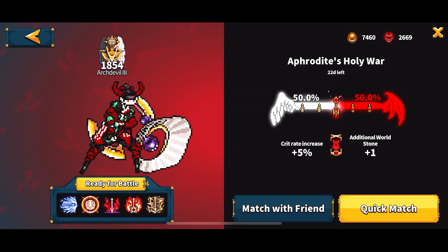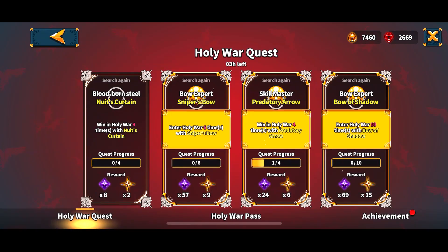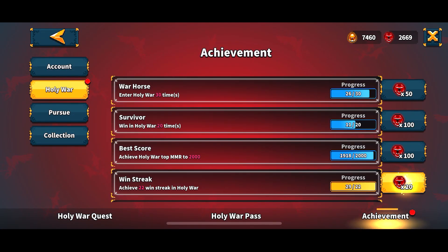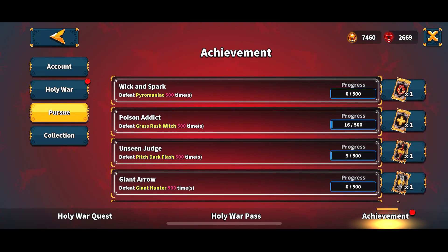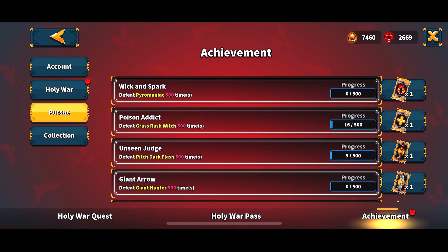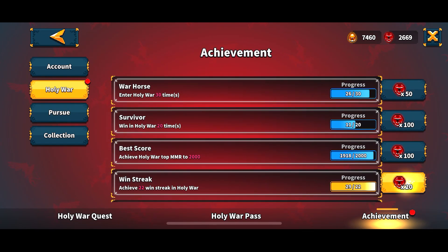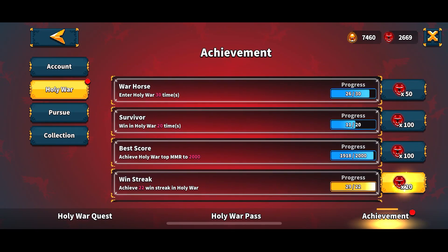That's a problem for new guys, but they have made some good new changes — you get extra achievement soul stones and you can play Pursue mode. Pursue gives you legendary items after 500 wins. So always go for 20 Pursue matches and try to reach the highest score. That's the hard way, but you can get easy soul stones from there — win, survive, and collect soul stones.